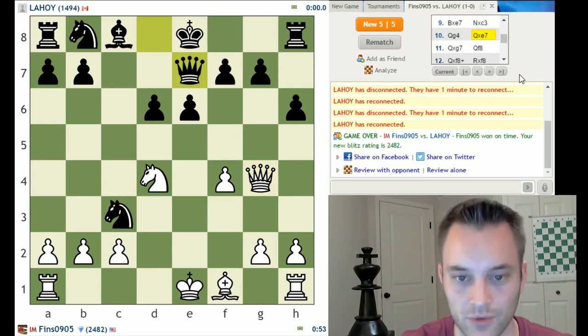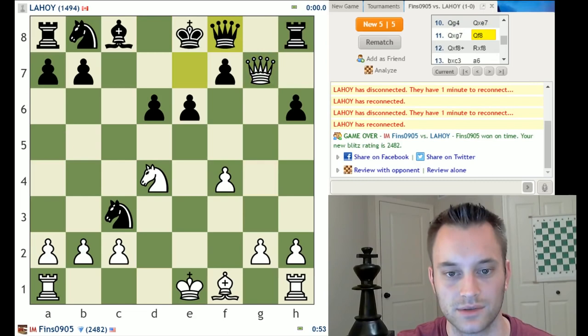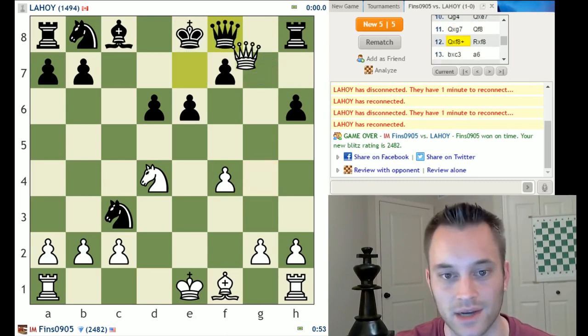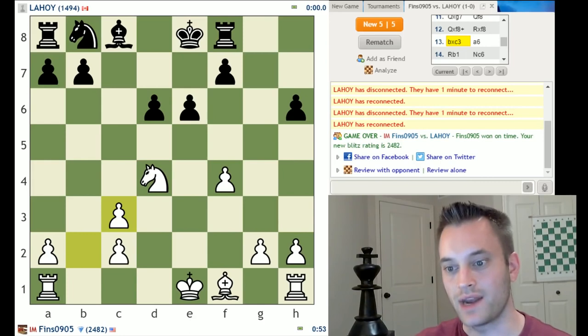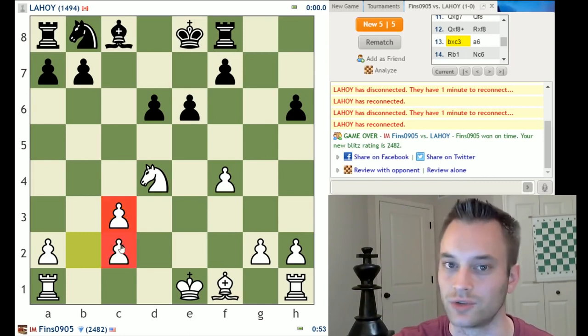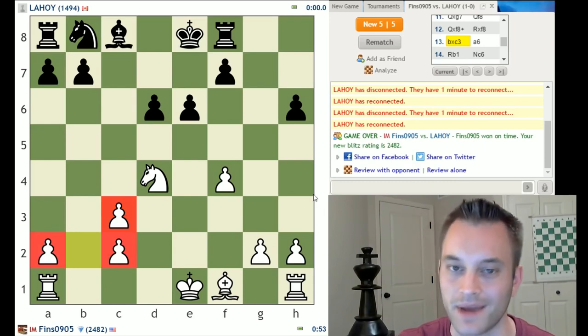Instead, black took with the queen. I take on g7, black needs to address the threat on the rook. Black played queen f8 — rook f8 was another move, but queen f8 is a good idea. Trade, black took with a rook, take here. I think black should be fine in the resulting position. As white, I'm happy that I avoided losing a pawn, but I've had to undertake some structural damage — my pawns on the queen side are very weak.